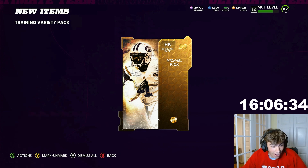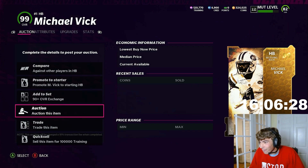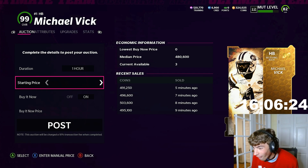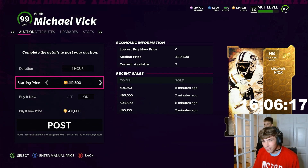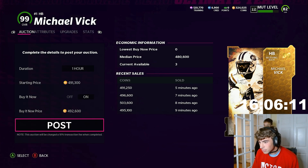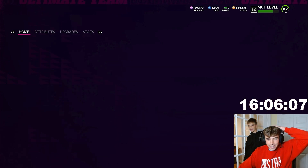Mike Vick! Oh my god! There's actually no way. You can't make this stuff up! The 24-hour challenge — I just pulled the best golden ticket. We took a risk, boys, and it paid off. There's actually no way. Oh my god, we got the best golden ticket!